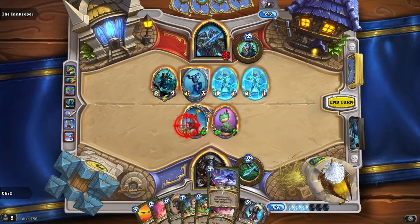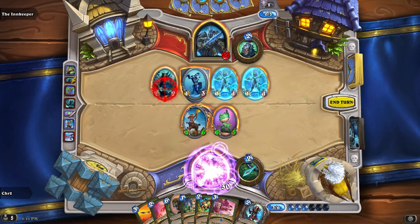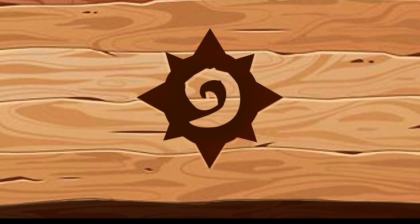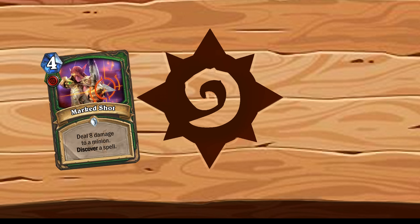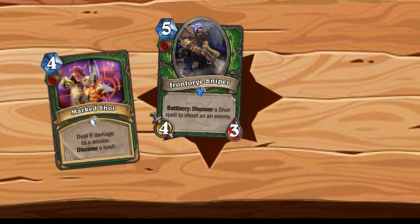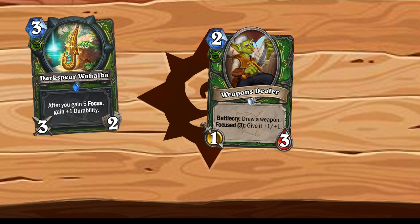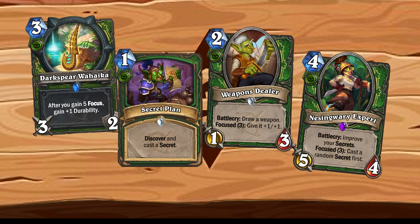Marksmanship, on the other hand, is all about casting spells. A staple of the Marksmanship Hunter are the Shot Spells, and my overhaul would update some older Shot Spells, as well as add support like the new Ironforged Sniper and High Mountain Marksman. Lastly, we have Survival. Survival is all about using weapons, and I've made new weapons and weapon support for this path. But Survival Hunter is also about casting secrets, and Survival Hunter would get cards that center around this.